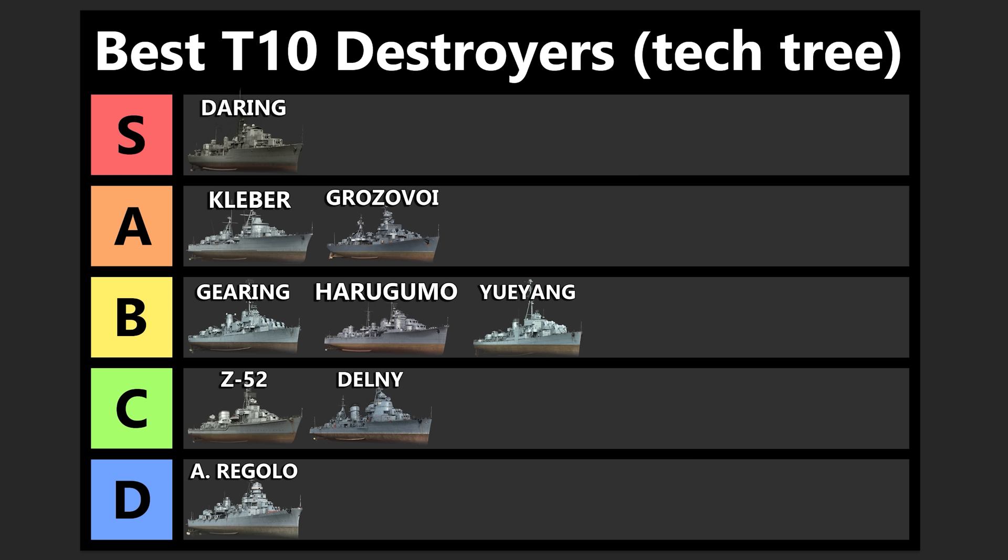Up next we've got the Yu Yang, which is pretty much a clone of Gearing, although the hull is a little bit smaller. The unique thing here is that your torpedoes are deep water, which means they don't hit any destroyers but they do extra damage against cruisers and battleships, with much higher alpha than normal. The really dangerous thing about these deep water torps is their concealment — they basically pop up next to your ship if they're going to hit you. They're very, very good torpedoes against battleships and cruisers, and recently it got a buff where it gets a reload booster, so it can dump out 20 extremely high-damaging deep water torpedoes. As a torp boat, Yu Yang is great.